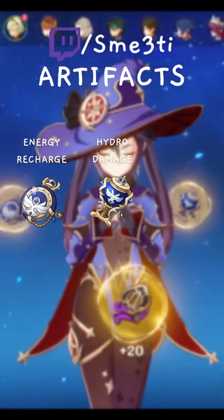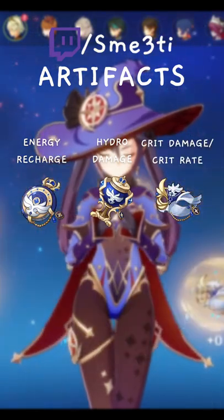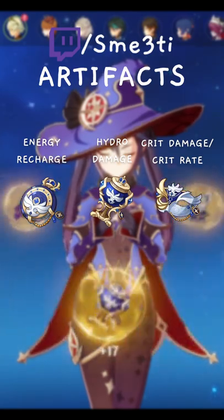energy recharge on the sands, hydro damage on the goblet, and crit rate or crit damage on the circlet. The stats don't matter that much for this build because you just want her to have her burst up as much as possible and you want her to battery the rest of your team if you're using Favonius.